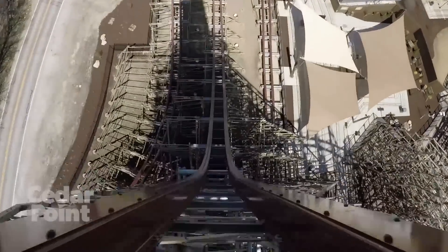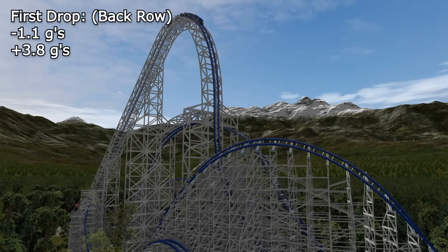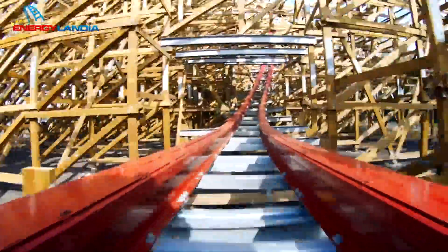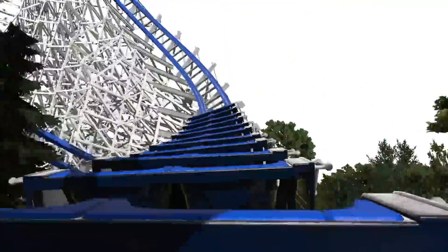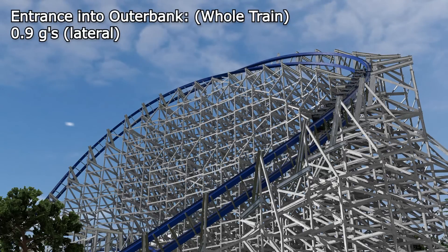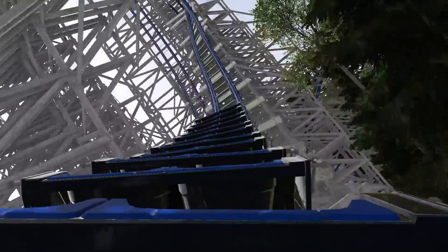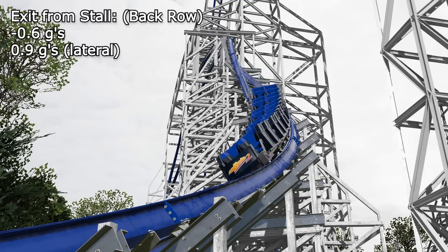The ride's first drop feels most similar to Zadra or Steel Vengeance — not as drawn out as Iron Gwazi, but with slightly stronger airtime. The back row receives negative 1.1 G's of ejector airtime as riders are yanked over the crest, then shoved back with 3.8 positive G's — the strongest on the ride. The next element, a strong bunny hill turning right, pulls at least negative 0.8 G's for the whole train and negative 1.2 lateral G's. After this is an outer banked turnaround inspired by Iron Gwazi's first element, banking outward much longer than Zadra's version, with back row riders receiving negative 1.1 G's and 0.9 lateral G's on the exit.